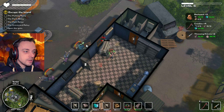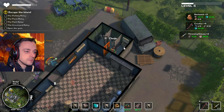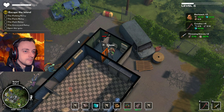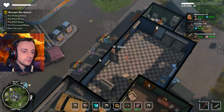We have enough to upgrade our throwing knives — brilliant. But I want to upgrade the crowbar, which means we need more of the other stuff. Parts. I haven't got enough space for anything, really. I need to find another chest, otherwise we're gonna have to go back to that one.